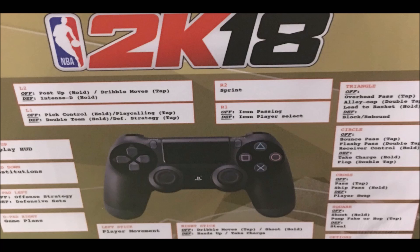But the most noticeable one is Receiver Control, which is for the circle button. I don't know what that is, but I'm pretty sure we gonna find out sooner or later. Next thing — for the right stick, you can take charges. From every 2K before, you could only take charges with the circle button or the B button. I got Xbox, so I'mma say B. But as you can see right here, there's no major changes in the controls of 2K18.